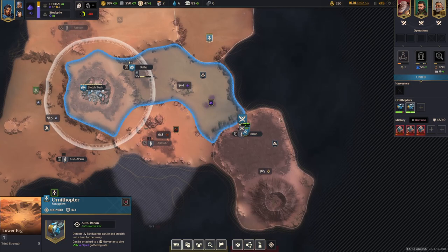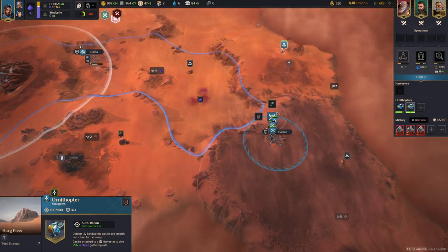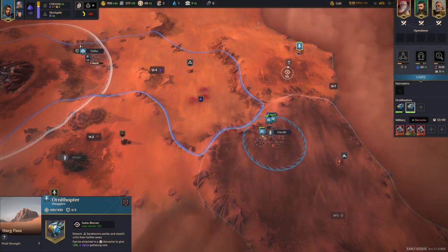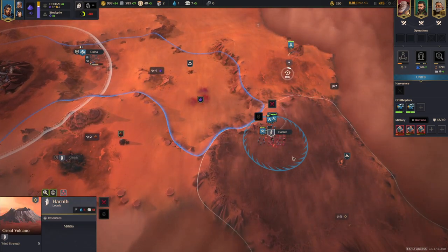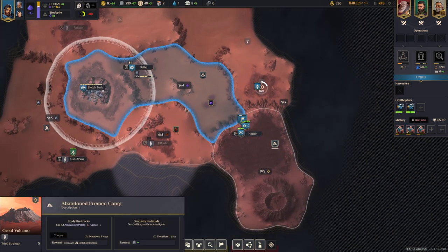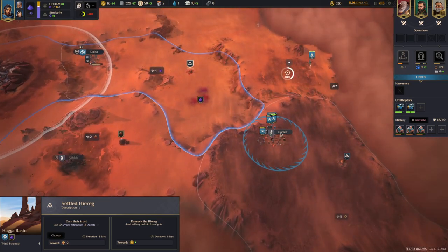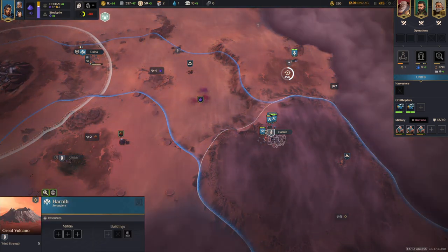Now we're already going into the second phase. We are going to take this village here and we can plunder this province. As soon as this one is finished and taken over, we're going to check out the different camps here to get some rewards, and then we can probably plunder this province here as well, which is going to be quite useful.